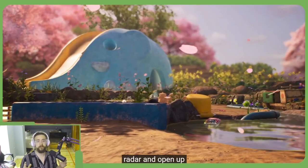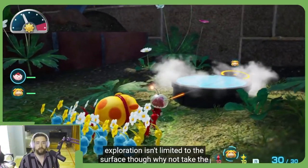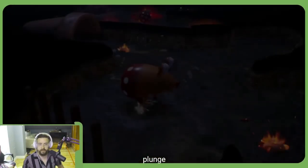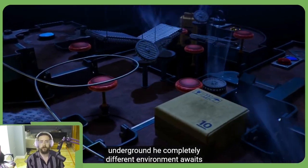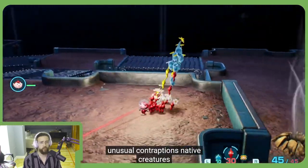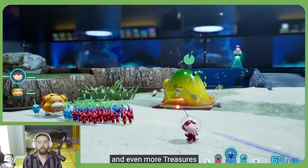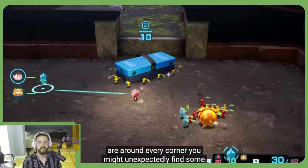Oh! Gold? Armored Cannon Beetle! We haven't seen that since Pikmin 1! Punch underground. Here, a completely different environment awaits. Night mode is like a cage. That's not what they've done. It's an aquarium! That's so nice. It's very Pikmin 2 in some of the designs.